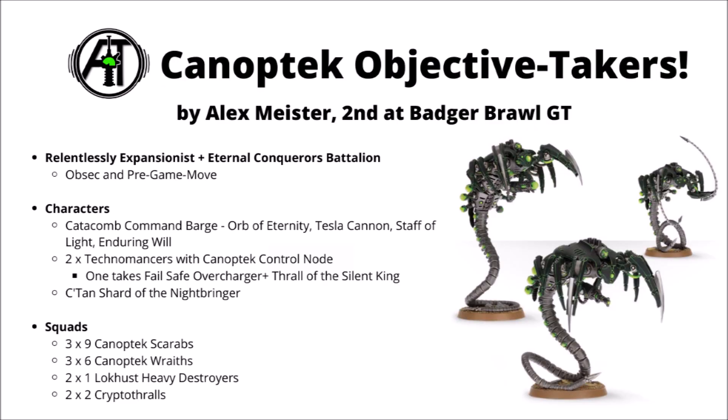Moving on to a completely different themed Necron list, this is Alex Meister's list, who used it to take second at the Bajaburl GT, and is one of the few Necron lists I've seen that don't use any troops at all. The Warriors have been left at home for a mass tide of Canoptek units. This one is making good use of the Relentlessly Expansionist and Eternal Conquerors combo — the custom dynasty rules that give everything obsec and everything a six-inch pre-game move. Pretty nice for getting towards midfield objectives and getting certain units closer to melee. The bulk of the list is just a massive rush of Canoptek bodies: three massive units of nine Canoptek Scarab Swarms, three units of six Canoptek Wraiths, and between all of those you're going to be putting a crazy amount of obsec wounds on the board. They're perhaps not the most efficient damage dealers for the cost, but can certainly punch up a bit and swarm things that get a bit too gung-ho.